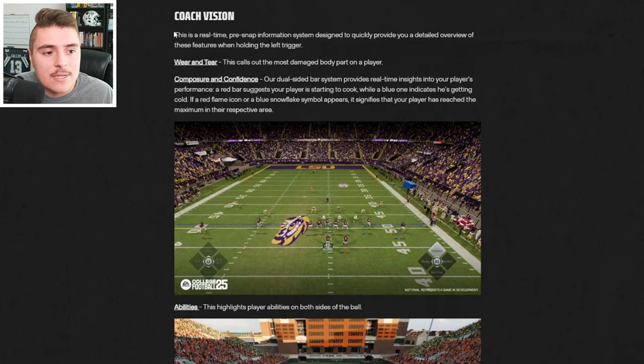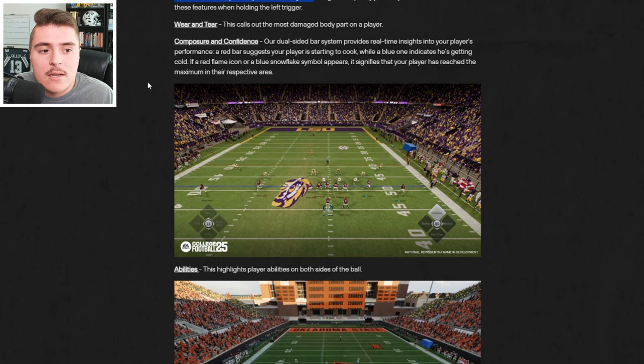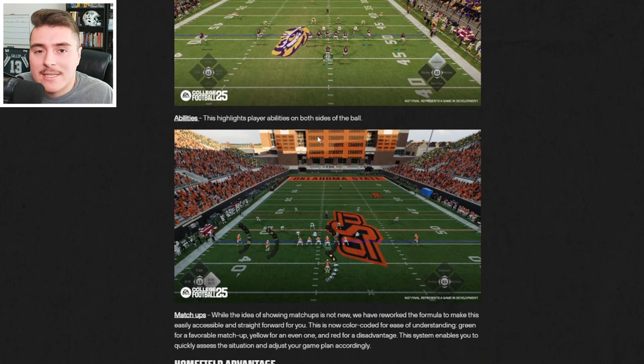Coach Vision seems like a simple addition, but you really get a lot of important pre-snap information from it — wear and tear, composure and confidence, abilities, and matchups. So have fun digesting all of that information on a play-by-play basis.